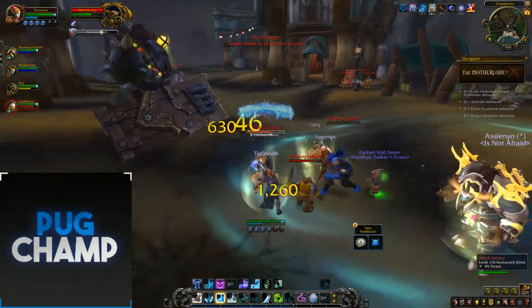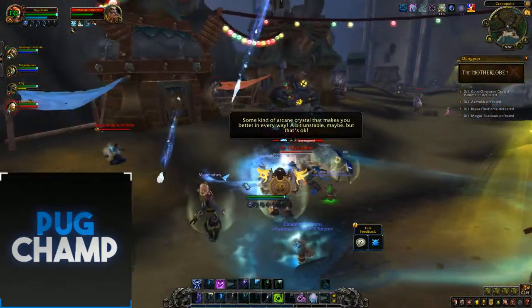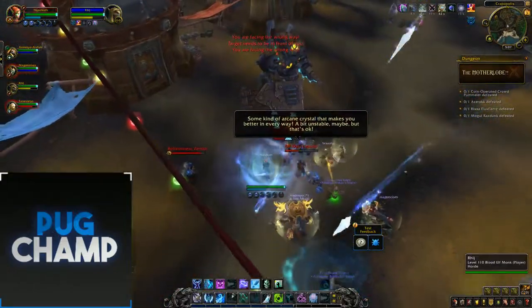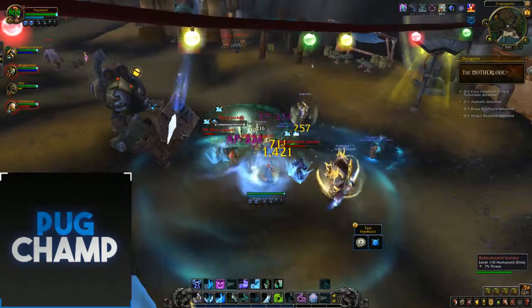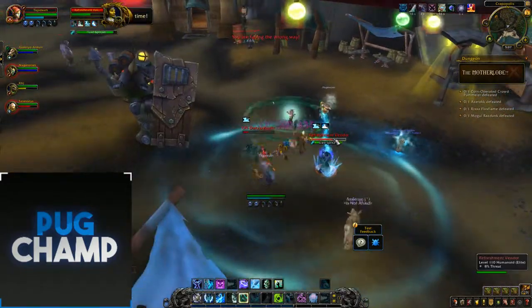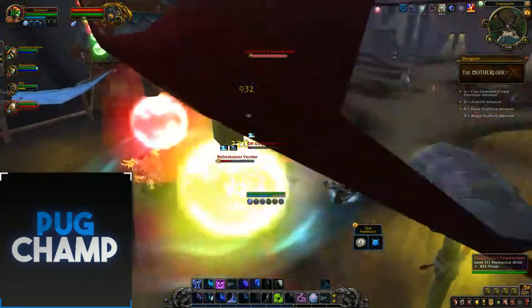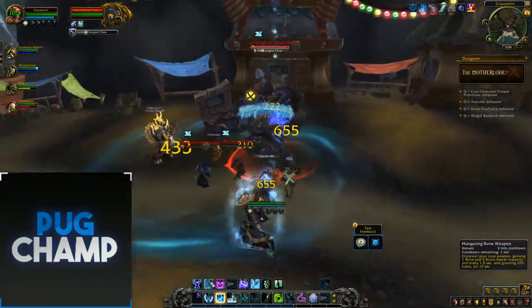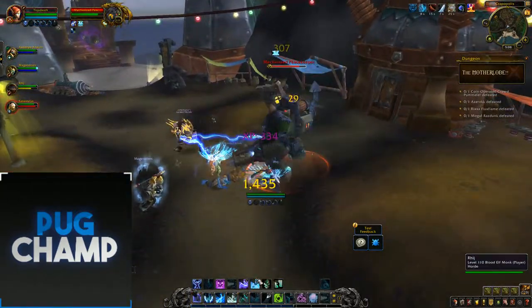Just using up all my procs, obliterate, using Remorseless Winter for big DPS - it should probably stun them soon with my talent, and yeah it does. Just going to use Pillar of Frost here as well and my Frost Scythe. It seems that's an unavoidable add. Using Hungering Rune Weapon, using up my Frost Strikes.